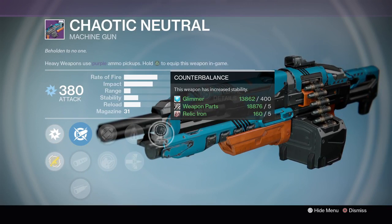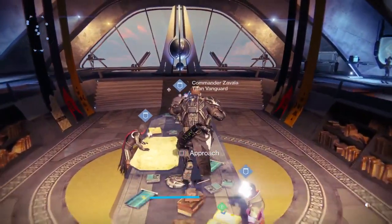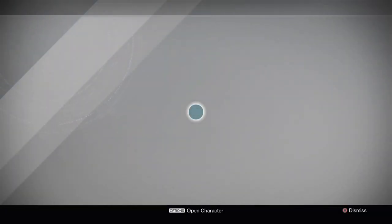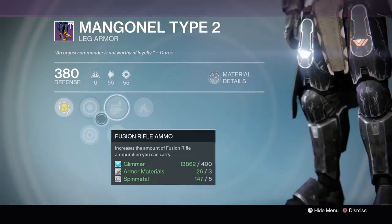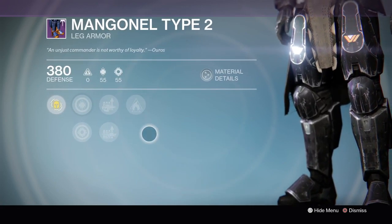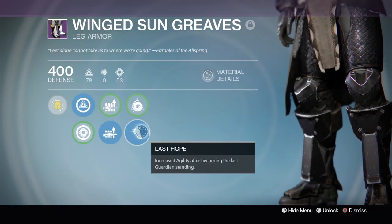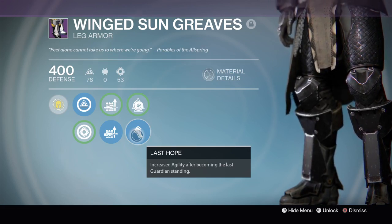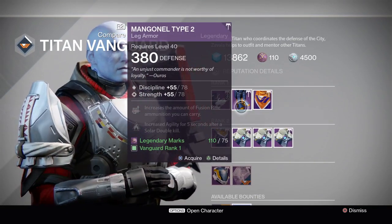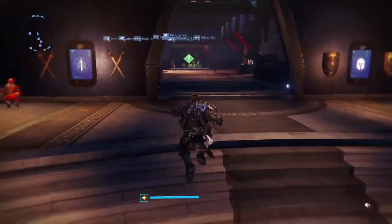Moving over to Commander Zavala, he has some really good boots. The only downside is that vendor boots don't have that sixth perk slot - mine has Last Hope, which gives increased agility when you're the last living Guardian. That's really helpful in Trials when you need to 1v3. Other than missing that perk, these boots are excellent - only one point away from perfect on each stat - definitely worth your time.